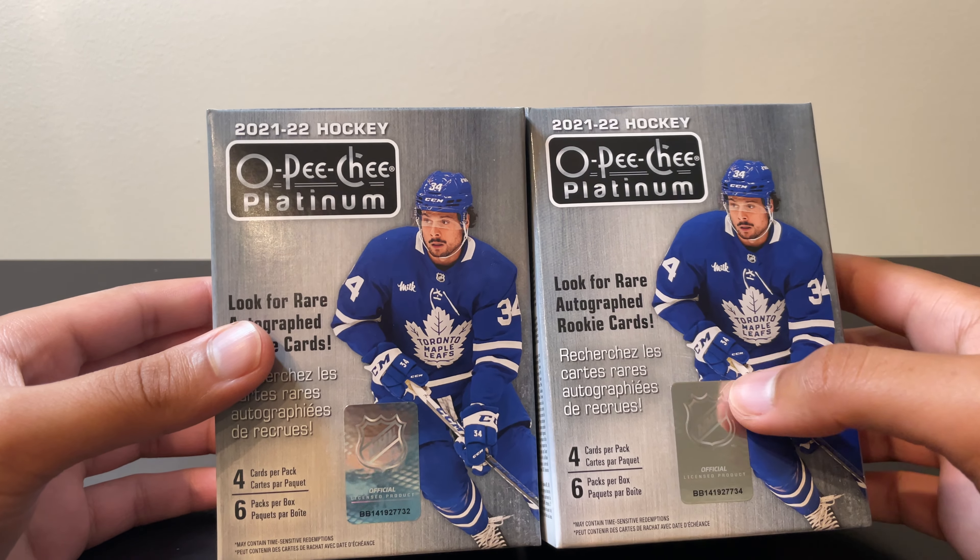Taking a look at what we picked up — of course the base cards were no different than what we see in the hobby box. What was different were these Neon Yellow Surge parallels, which seem to be the most common parallels in these blaster boxes. I don't mind them — some people probably don't like them, but they look pretty cool and you get plenty of them, kind of like the rainbows of the hobby box. We also snagged two rainbow parallels: Jackson Kates and Cole Perfetti — both marquee rookie rainbow parallels — one per box is not bad at all.